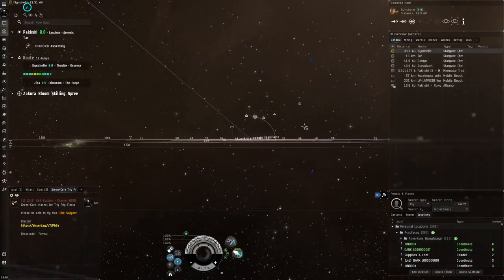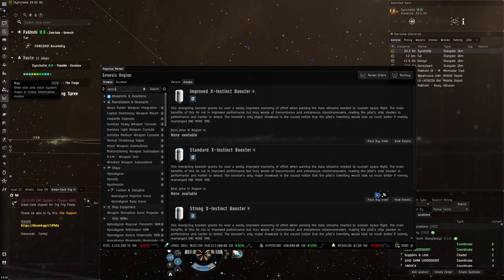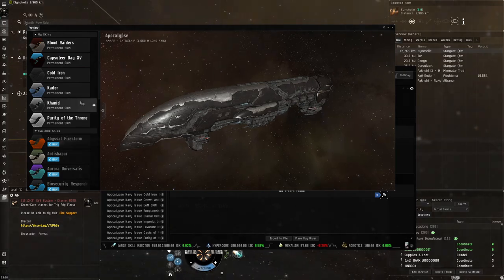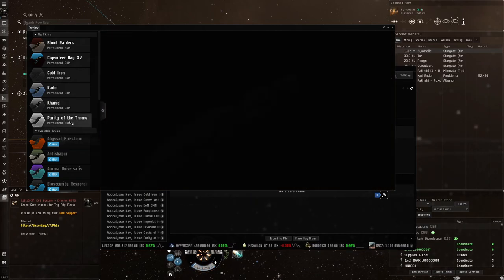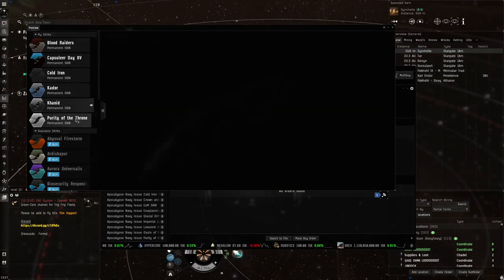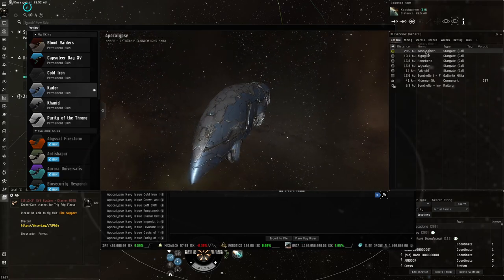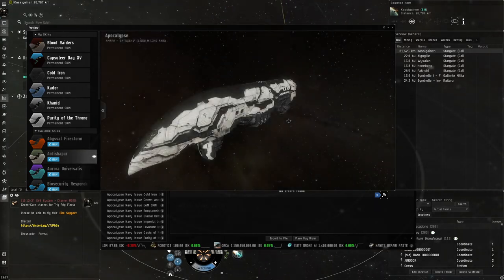In EVE you have different types of skins. If we go to the Apocalypse, this kind of skin here is what I'd call a default skin — it's essentially the same as the normal skin, they've just tweaked the color. Same with Purity of the Throne: they just made both colors white. Same with the Kador skin — it's silver and blue. There's no particular pattern; it's just a recolor. Cold Iron I also consider a default skin, and Art of Chaos as well.